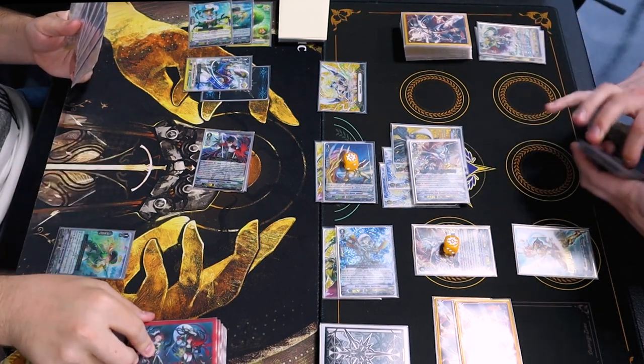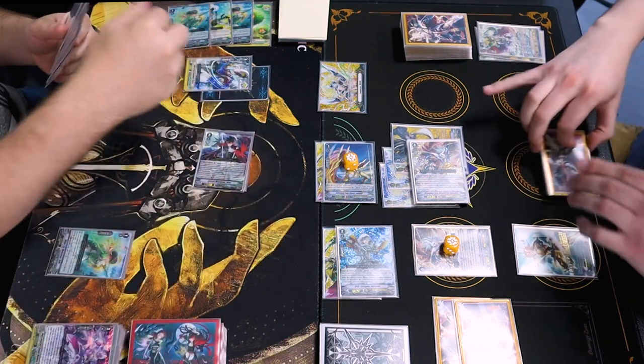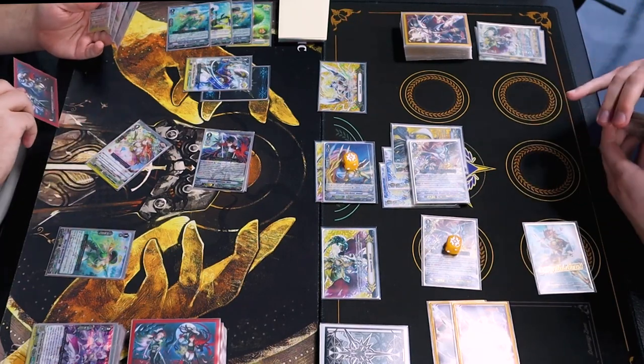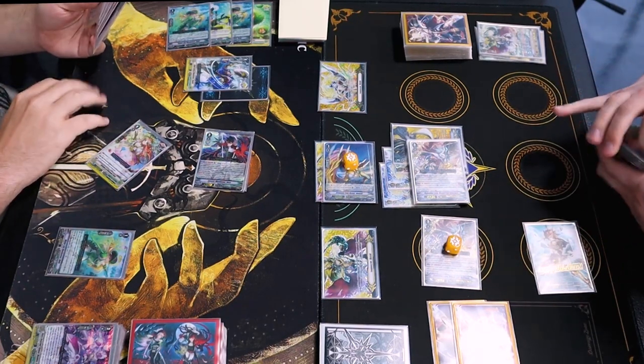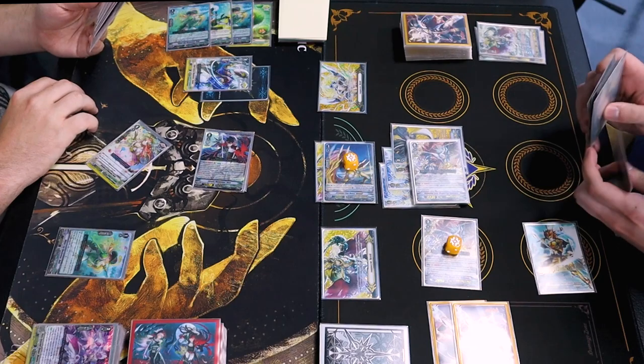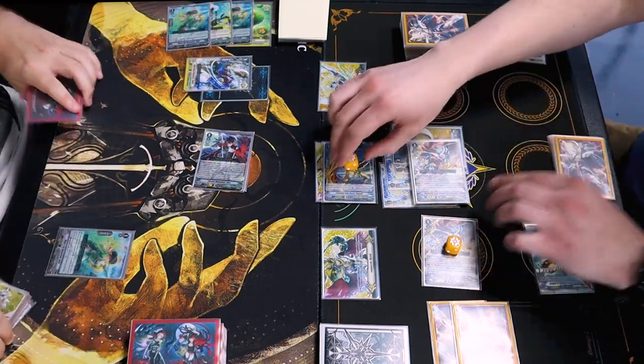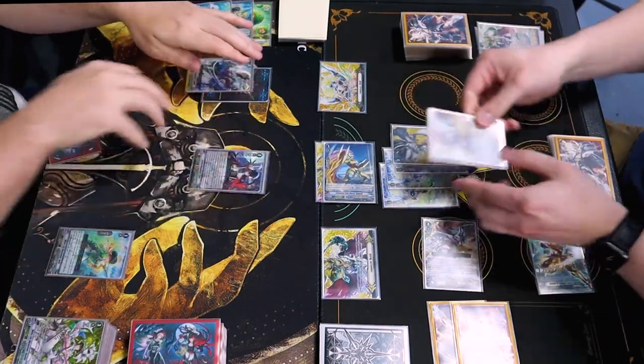Take this. Damage trigger check. I'll take it. Bounces. 30 flat. Perfect card. This is starting. Susuki. Okay. That's the end of my turn.